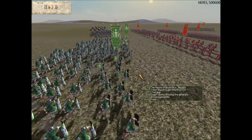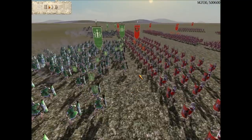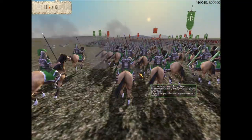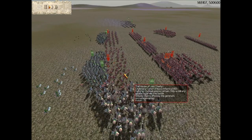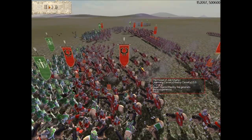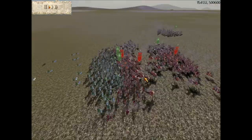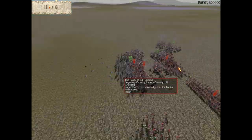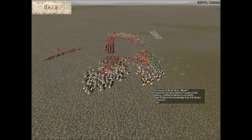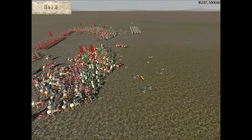So I charge my townwatch right in - you notice they're in loose formation to soak up some pila. I'm hoping that they'll hold the line so it allows my cavalry to do some hammer and anvil strikes of some sort. He decides to charge my guys from the front and I'm guessing he wants to overpower my townwatch. Thankfully I've got my morale bonuses so they should hold at least for a bit.